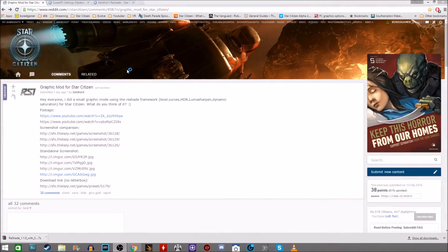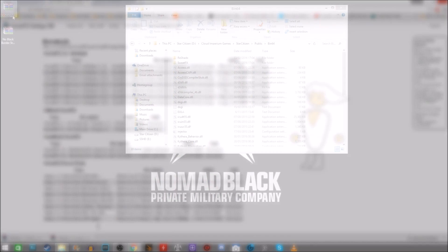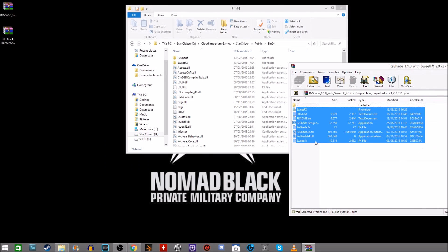All the links to download are on screen and in the description. First you want to grab SweetFX 2.0 with Reshade 1.1.0 and you want to extract that to your Cloud Imperium Games folder, Star Citizen Public, BIN64. You want to put it all in that BIN64 folder.